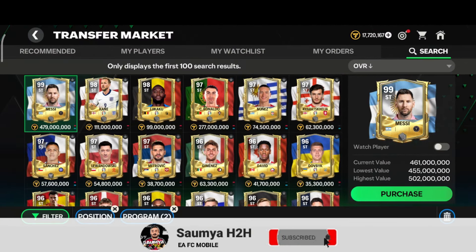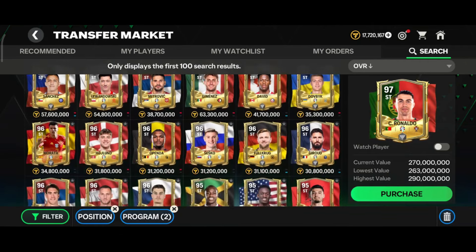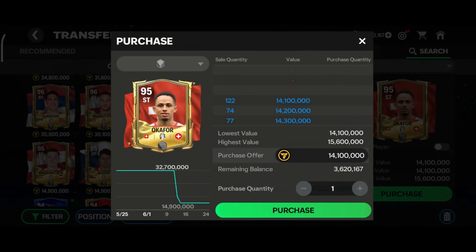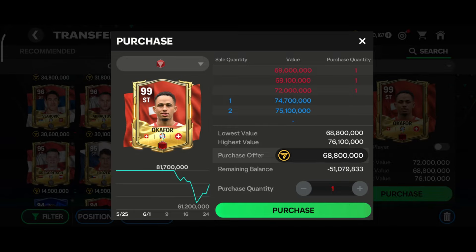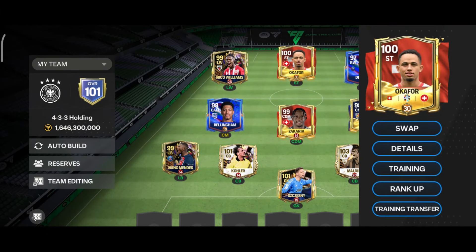Like we have 99 OVR Messi, 98 OVR Kane, 97 OVR Cristiano Ronaldo. But today in this video, I am going to talk about none other than 95 OVR striker from Switzerland, Okafor. You can buy his red rank card for around 68-69 million coins. That is very cheap in the market right now. I bought his max rank card from the market at around 120 million coins.